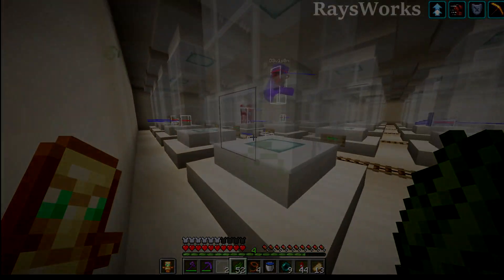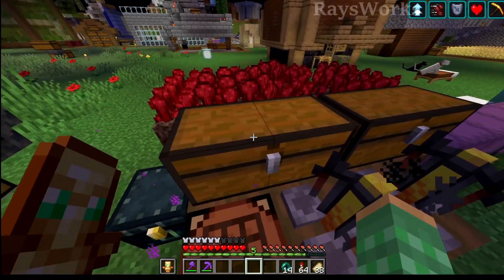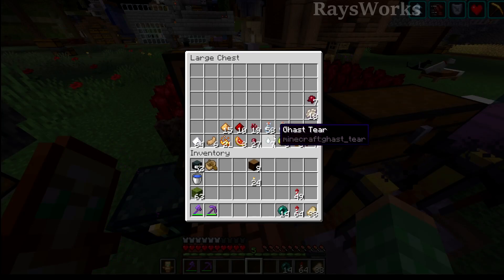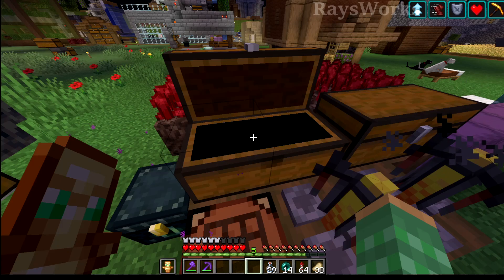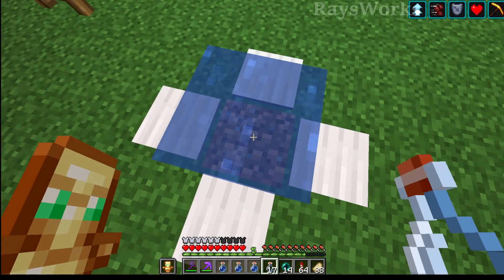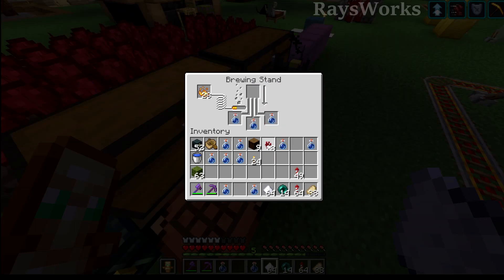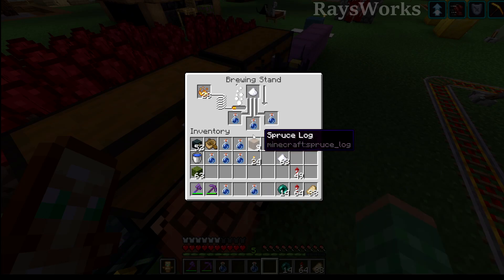We made a lot of progress on collecting every mob possible. Let's switch it up and see how close we are to putting every single item in the game on display. For the museum, we need to get one of every item — that means every single type of potion as well. We need to first start out by getting some water bottles, and we can get the glass just from our raid farm and witches. First off, we'll do swiftness potions.